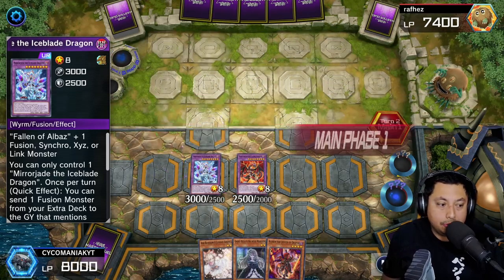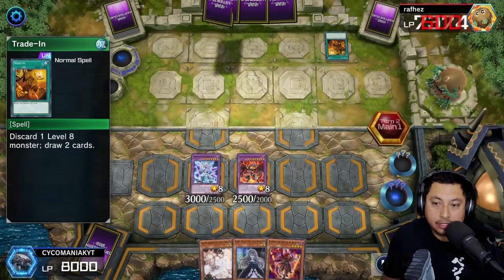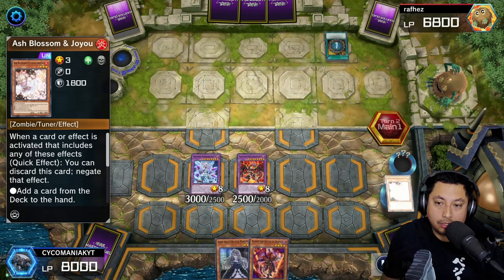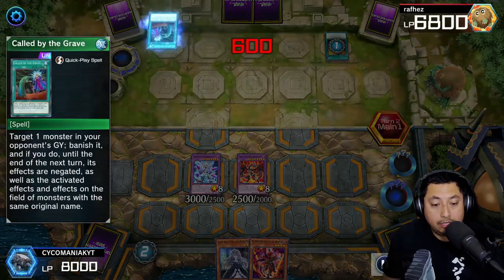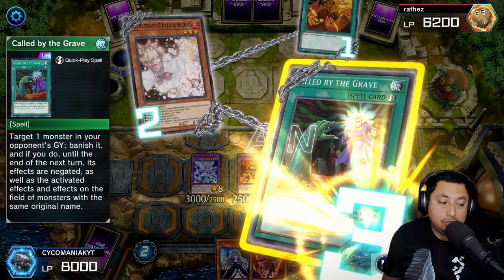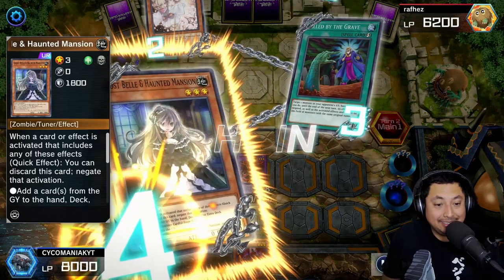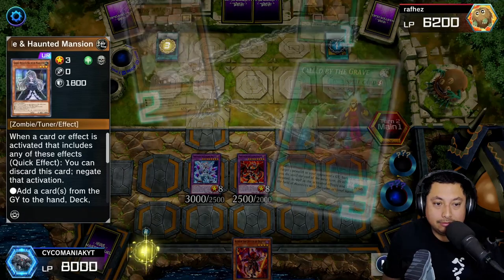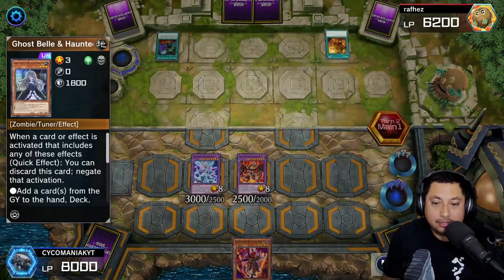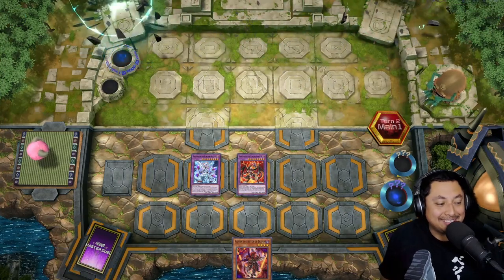We're going to see what our opponent has. They go for the Trade-In, but once they do we're going to Ash Blossom — oh yeah! But they use Called by the Grave on my Ash. I've got the Ghost Spell though, my guy — no Called by the Grave going through, no Trade-In going through. So they surrender.